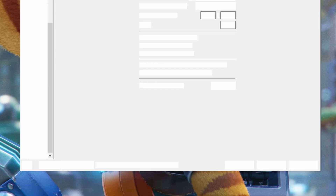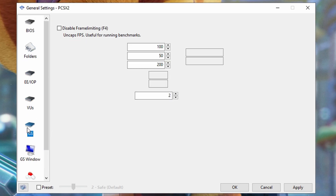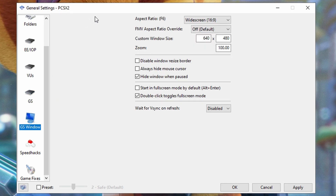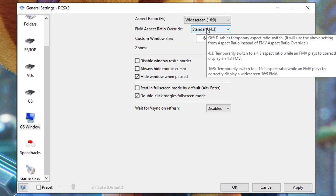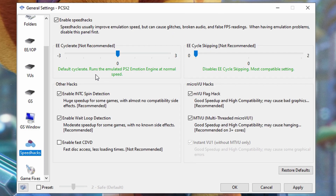So quickly over to the general settings right here for the emulator — everything here is pretty much default, except when you come to the general settings window right there. You want to have a 16x9 aspect ratio for both of these games, and for Ratchet & Clank 1 you want to use the standard 4x3 FMV aspect ratio override. This is because of how the pre-rendered cutscenes are displayed in that game — they're all in 4x3, so if you have 16x9 or default, all of them will be stretched, and you don't want that.